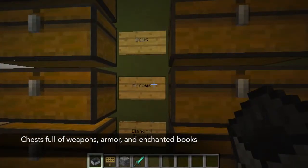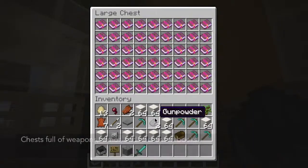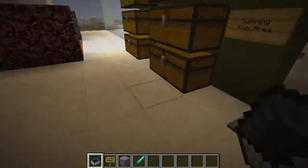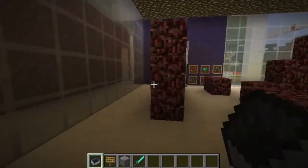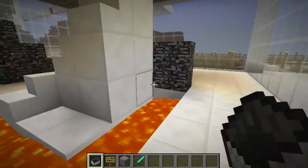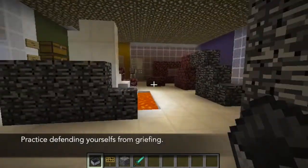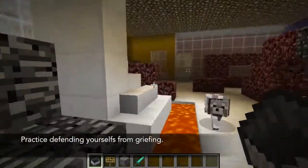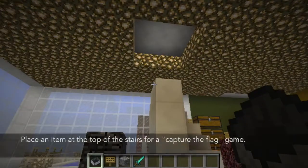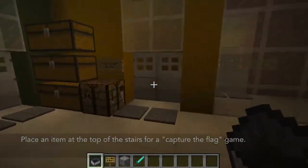I have stocked up a whole bunch of armor, weapons, and even enchanted books. This room was designed for two teams, one starting from this side and the other team on the other side. You can practice defending yourself from griefers who might enter your server. You can also place an item at the top of the stairs and see which team gets it first.